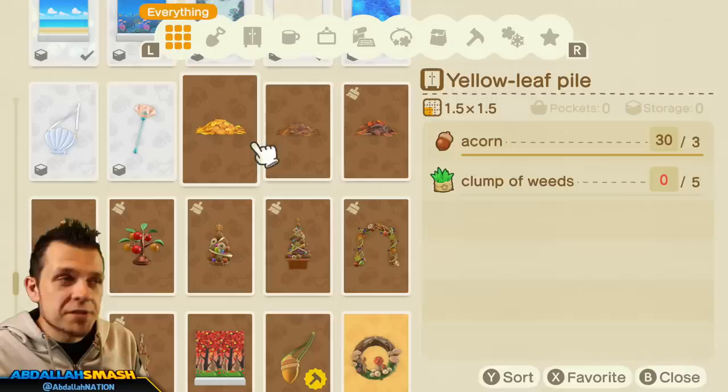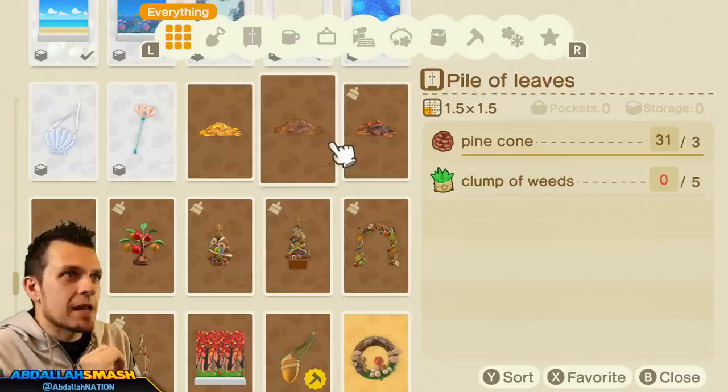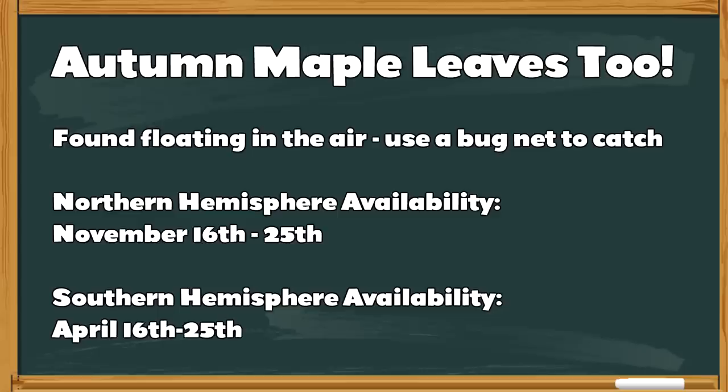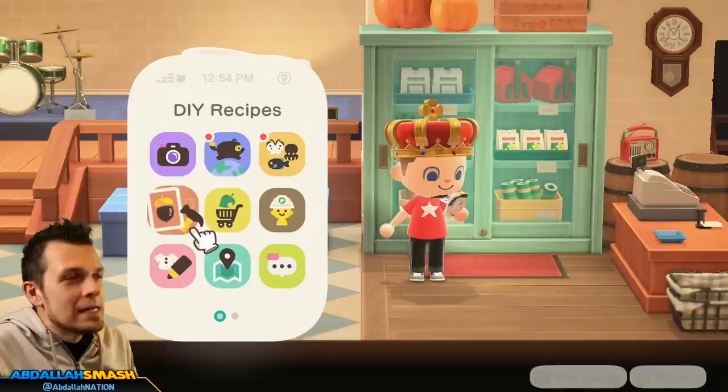Now that you know exactly how to get every single one of these different recipes through balloons and message bottles, let's talk about the crafting materials needed for them. As you can see when scrolling through all these items, some materials are relatively exclusive to the autumn season — and they are none other than the acorns and the pine cones.